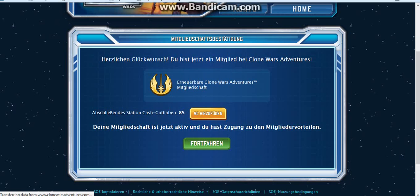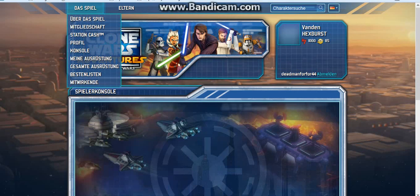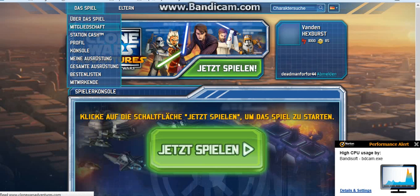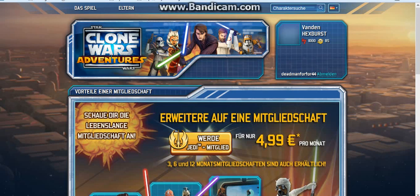And then you click continue, and you can get the new membership or whatever, or be a member. And then this is going to get you the station cash you need.